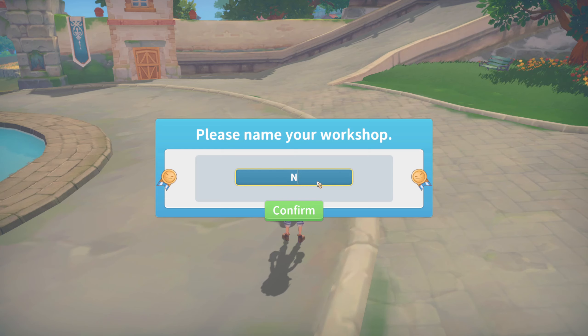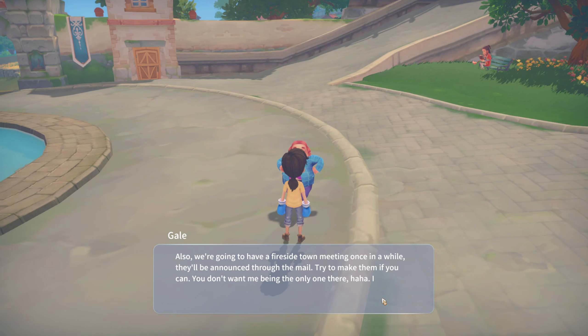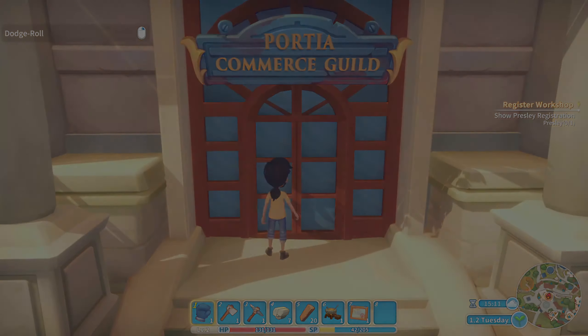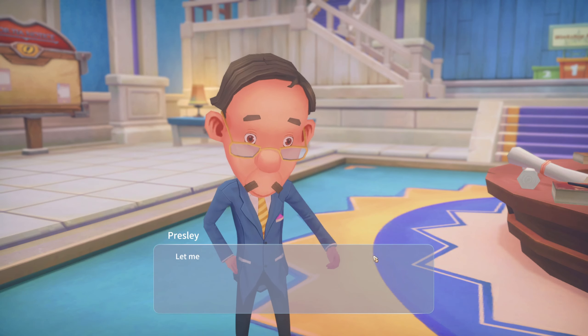Meeting Mayor Gale, who welcomes us as the new builder and talks about young people getting involved in society. Registering the workshop as 'Nubius Corp.' — builder Max, birthday the first day of the fourth month, registered on day two. The mayor also mentions fireside town meetings announced through the mail.